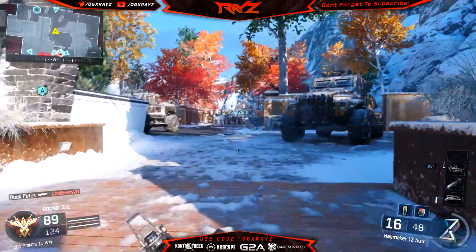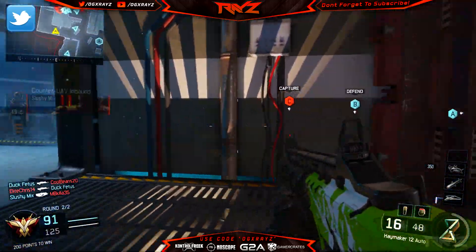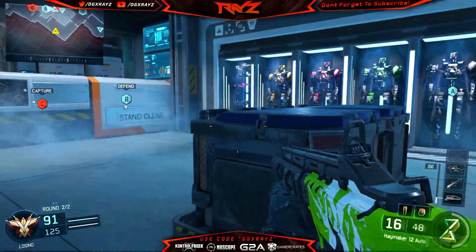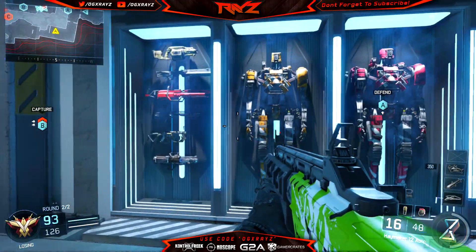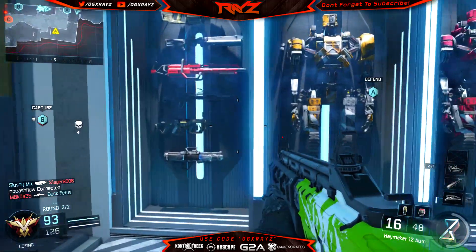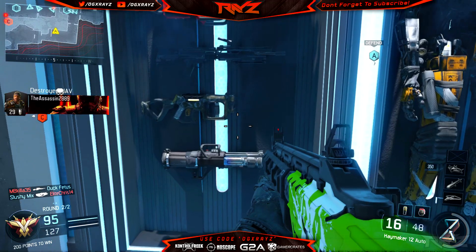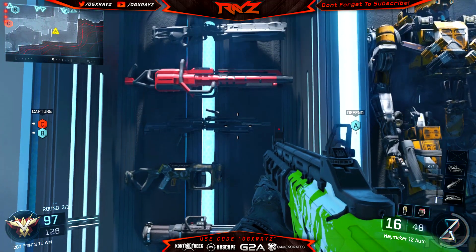When you go on Stronghold, head to this section of the map down by the side. You'll go down this little alleyway, and if you look, you'll see a bunch of little robot suits. If you look at the robot suits to the furthest left, you'll see a wall with a bunch of different weapons. Inside this wall, you'll see the Tempest, the Grenade Launcher, and a couple of other ones we haven't seen in any of the other weapon specialists.